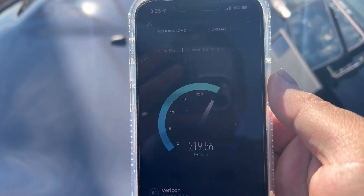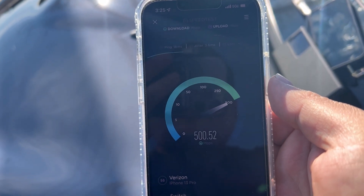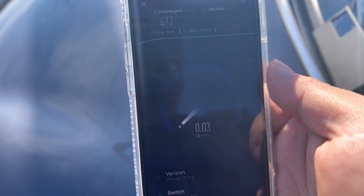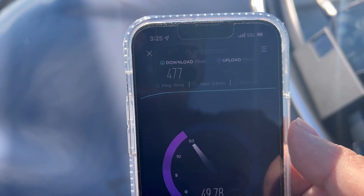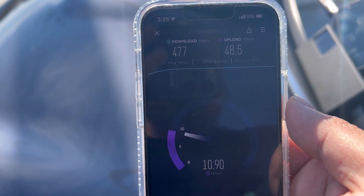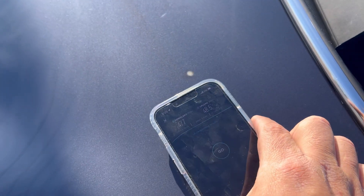18 ping, 3.6 jitter — exceptional performance right here. This hospital, the school, everything will get great performance. 477 down, 48.5 on the upload. That's on the iPhone. Now let's pop out the Verizon Galaxy.